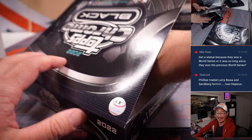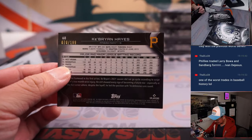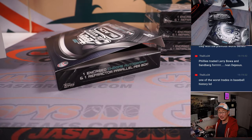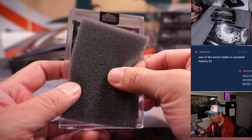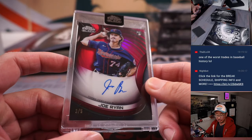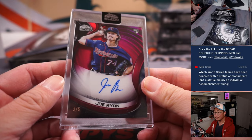They should get a statue because they won a World Series, and it was so long since they won the last one. Ke'Bryan Hayes, 70 out of 199. We got a little red — Red Rookie? Three out of five. Red Rookie — Joe Ryan! Little Joe mojo going to Kenny and the Twins. Kenny won that team in the filler. Still hunting for that one-of-one.